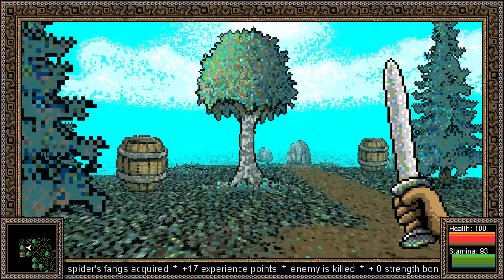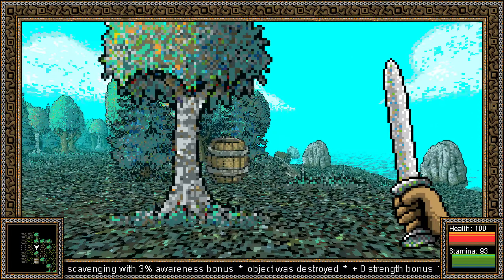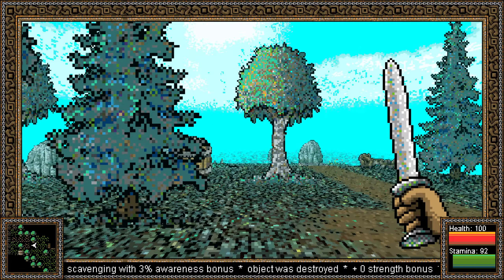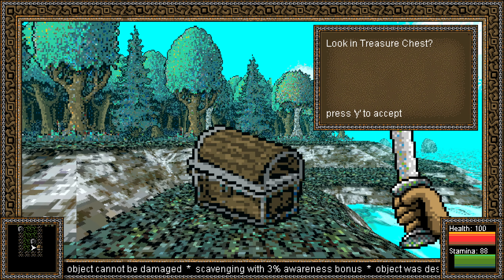I did do a little bit of reading of the manual. Apparently different types of weapons in this game can do different things. If we have an axe, for example — you'll know there's a barrel over here that we can't get to — you can actually cut trees down. And hammers can break rocks. So that's something to work towards.